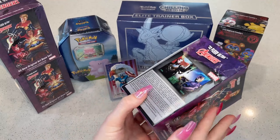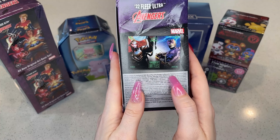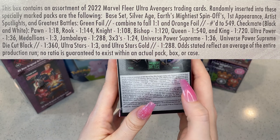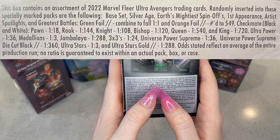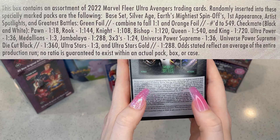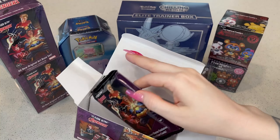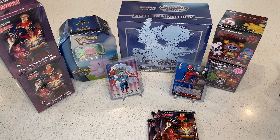This is the retail blaster box — the hobby box gets you more of the different cards and better pulls. The set has base cards and subsets like Silver Age, Earth's Mightiest, and Spinoffs. The only numbered card you can pull in these packs is the orange foils, numbered to 549. There are a lot of inserts, and the hardest card to pull seems to be the King at about one in 70 packs, or an average of 240 boxes. Three packs in a box, six cards per pack.